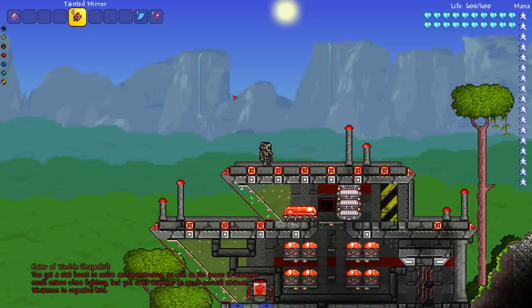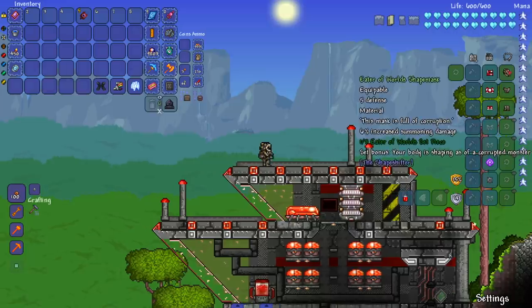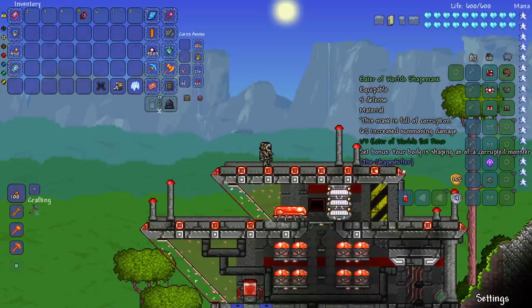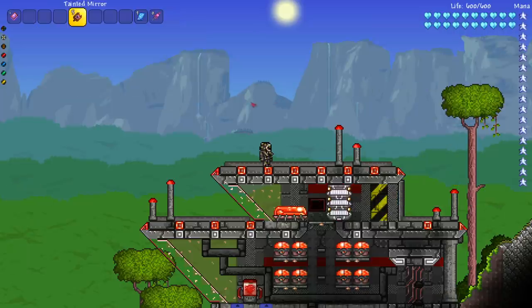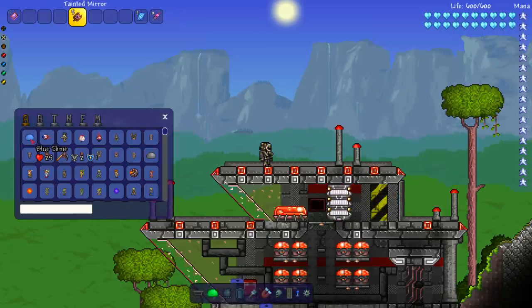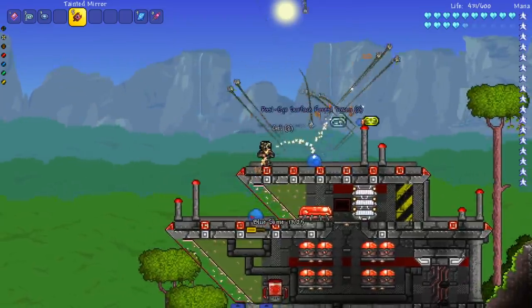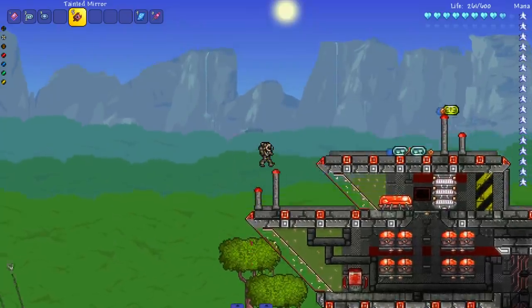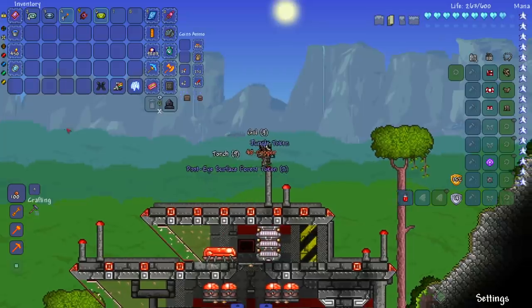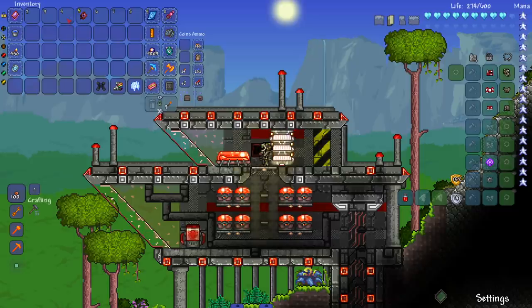Moving on to the Eater of Worlds set. Abilities: stat boost in melee and summoning, power to summon small eaters when fighting, but you can't summon as many normal minions. Weakness to repeated hits — I don't know if that's a good weakness to have. Armor stats: 6% increased summoning damage, reduced damage taken by 18%, and movement speed. Spawning enemies — we get the corruptor projectile; that's actually pretty good. It's a strength and a weakness at the same time.